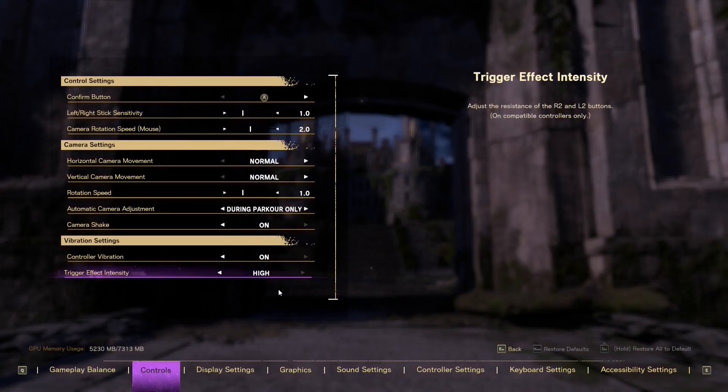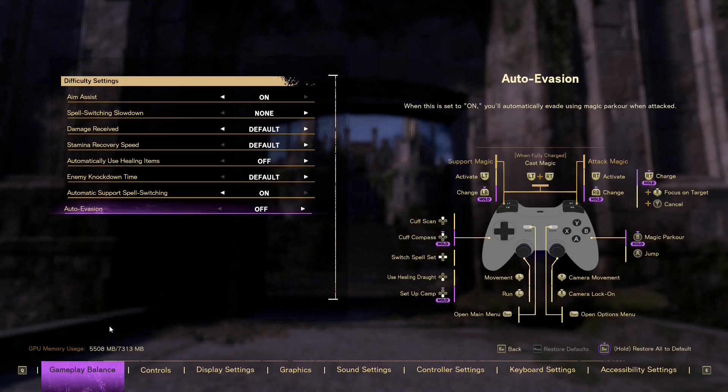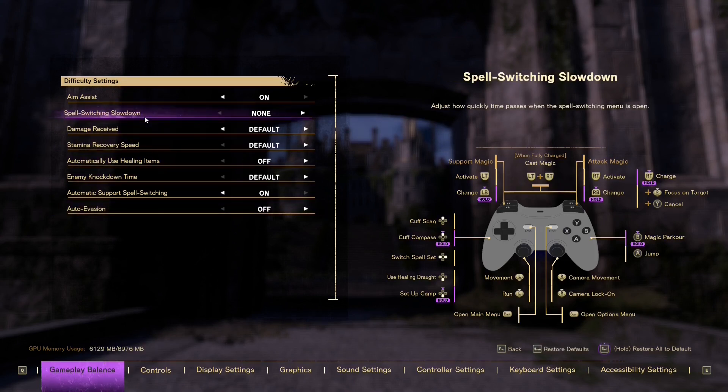Before you even start your adventure, go to Settings, then Gameplay Balance. Here you'll find a few options that will really help you. Most importantly, there's spell switching — when you open your spell selection screen it will slow time or even stop it. Set it to pause; it will be very useful.